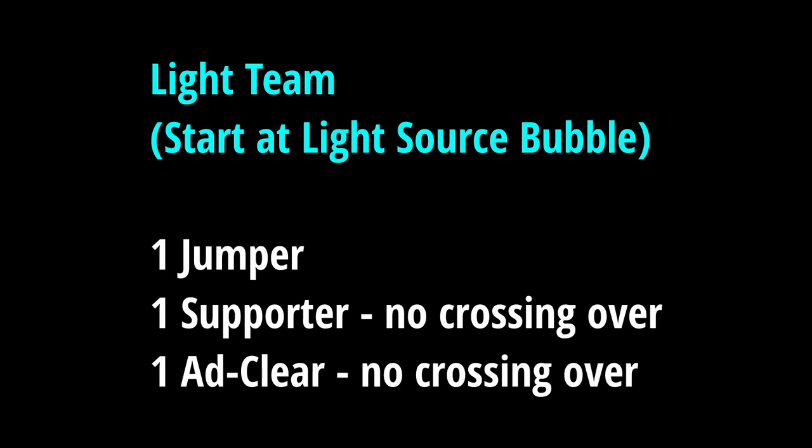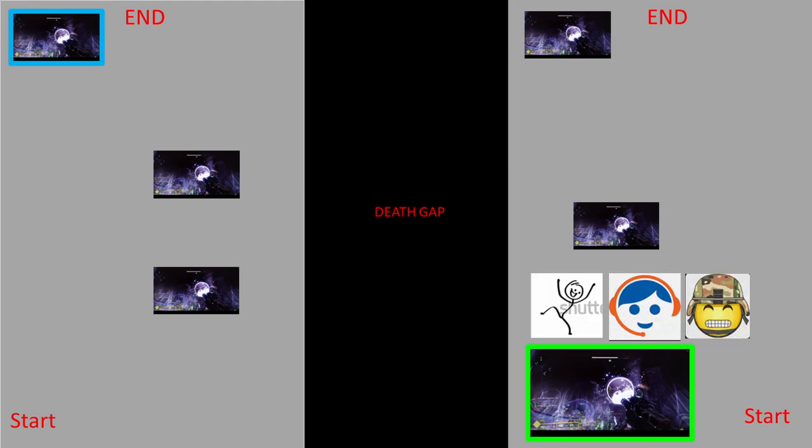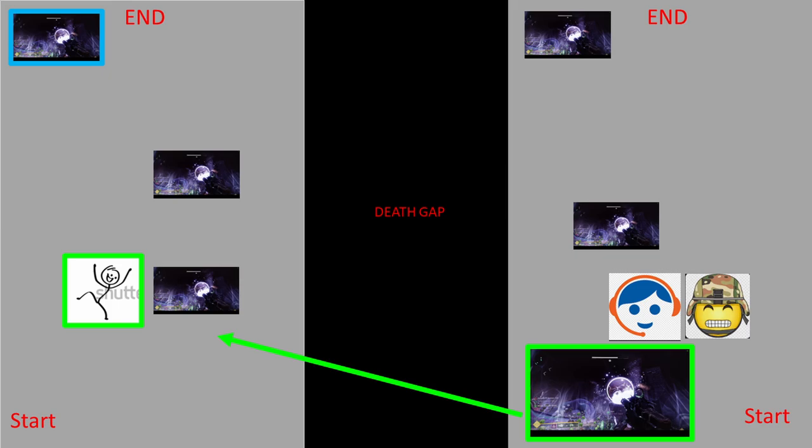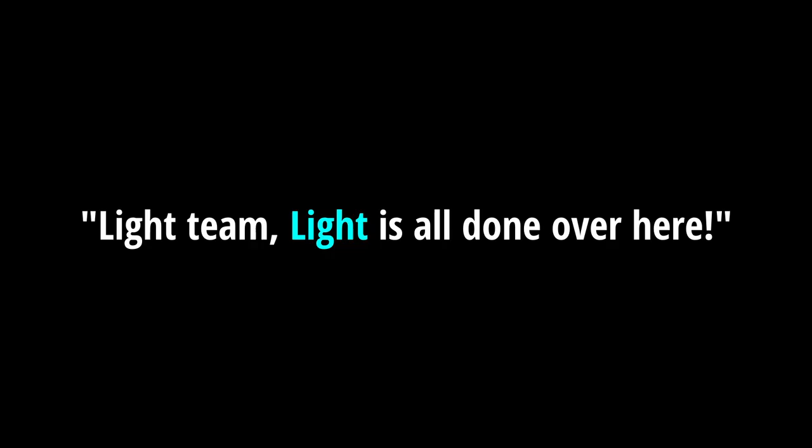Order of operations using the light team as an example — it's the exact same thing for the darkness team. With light nodes on both sides, the jumper jumps across while the supporter and add clear person never jump across. Start: jumper steps into bubble and shoots buff. The node will point to the other side, so jump across and find and complete that node. It will then point back to your starting side. Call out to your team that light is done.